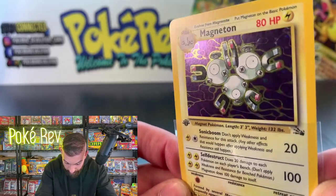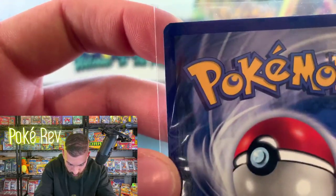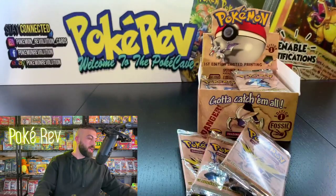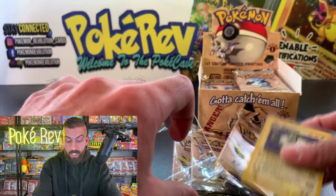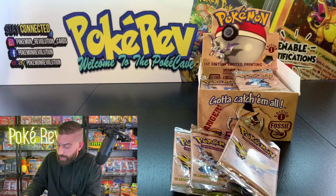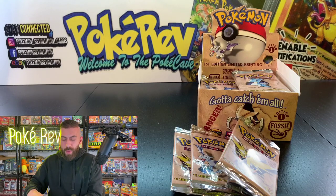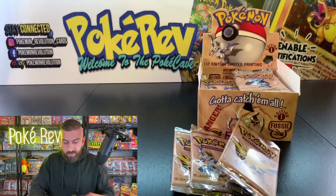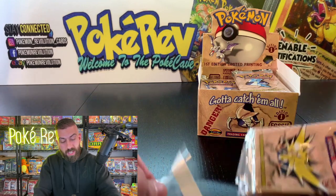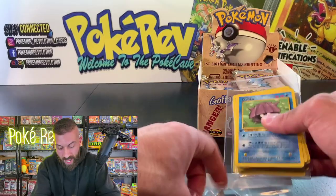Magneton in a PSA 10 is around $250 — not the most expensive holo out of here, but check it out — the holo is looking really clean again, which is really hard to find with these older cards. The back is beautiful. If you look close at the corners, you're not seeing any nicks or marks on the back there. Right there you know you got a good box. Congratulations to Mark on your pulls — we're going to keep moving along.